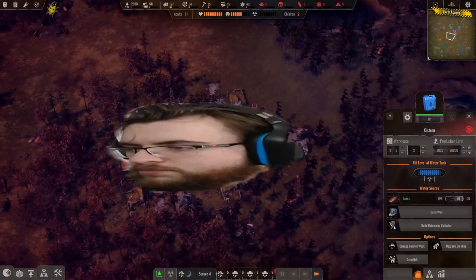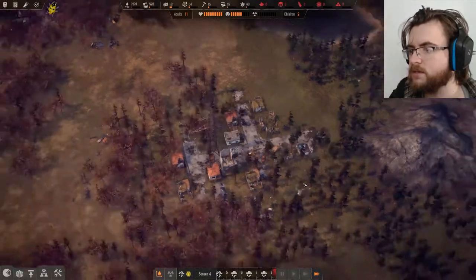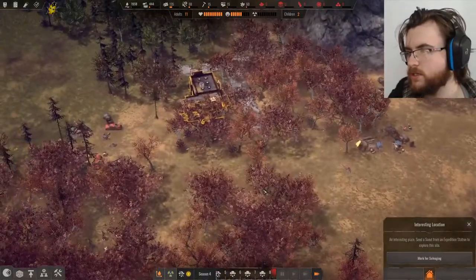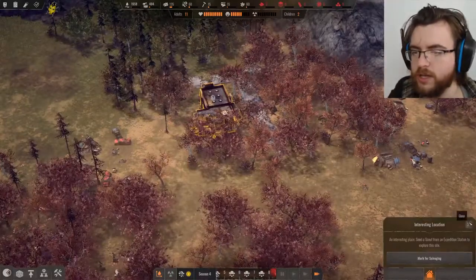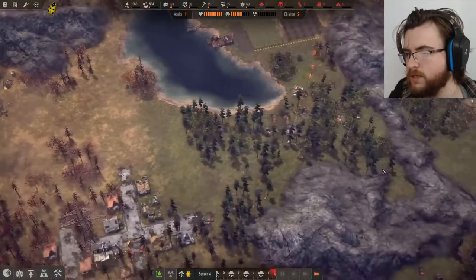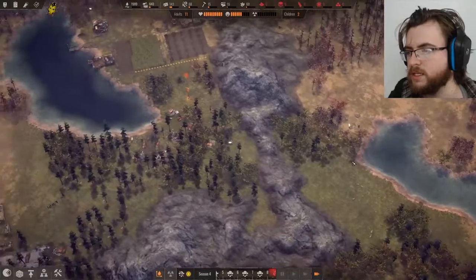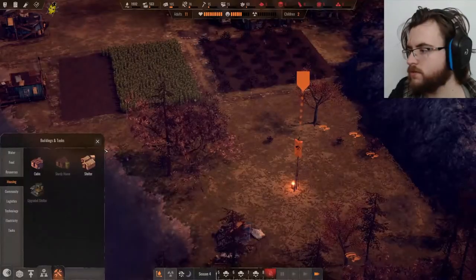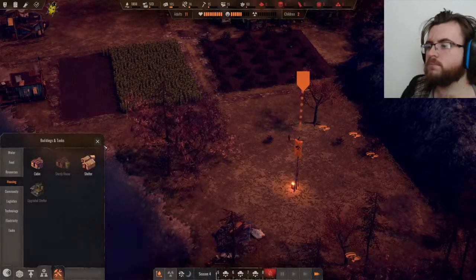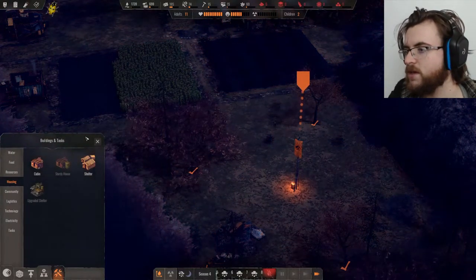We've got our big boy ruins over here — there's a lot of stuff to get cleared out here. When you get a bit later in the game you can build an expedition camp, go off and explore things. You do a little side quest sort of thing, which is kind of neat — you can see exactly what's been happening in the world around you. Lots of death and destruction. So to carry on building our lovely civilization, we need to start collecting some better scrap.